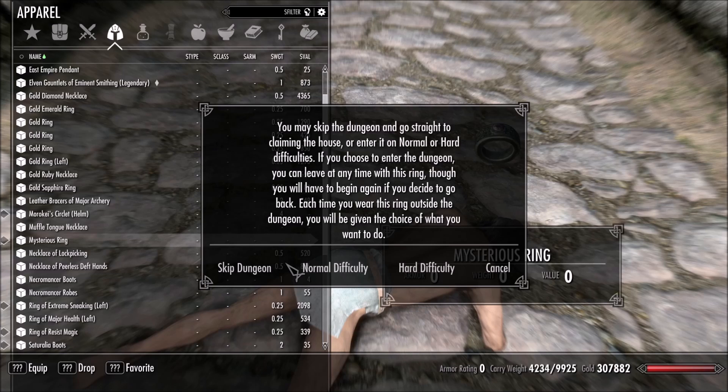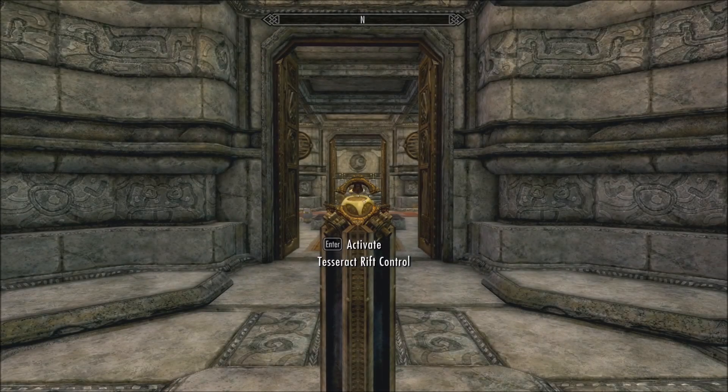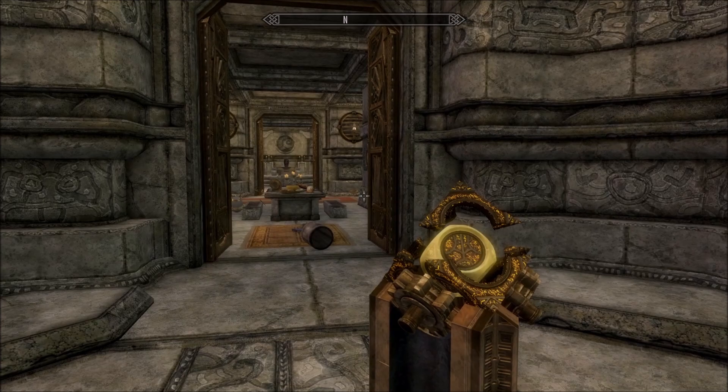At this point there's a dungeon if you want one. I haven't done it. You can choose normal or hard difficulty, or you can skip it. You can use this rift control to get straight back out again if you'd like to, or just take the ring off — either way.